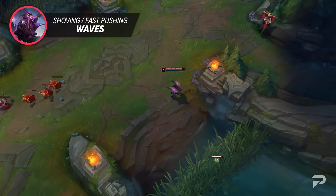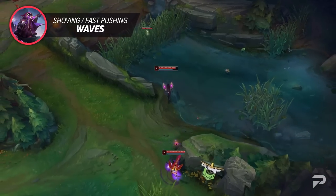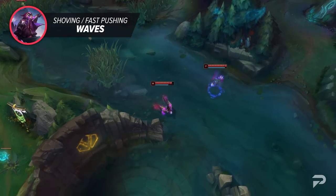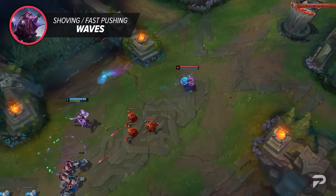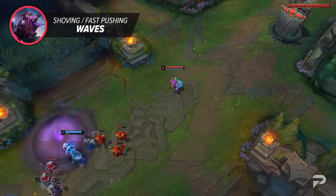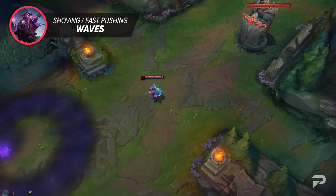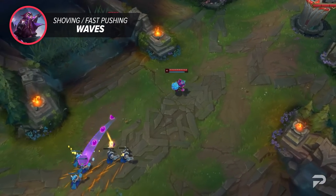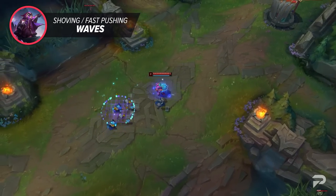The overall goal of this tactic is to kill the enemy minions as quickly as possible. If you have an ability that does AoE damage, we recommend trying to hit an enemy champion as you shove the wave so you can incorporate some free poke while you push. There are a ton of reasons to do this, such as creating a quick rotation window or simply wanting to recall for an item. The most generic one is to force the wave to return to a neutral state as quickly as possible.